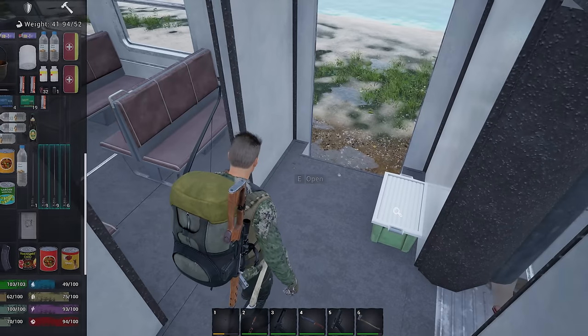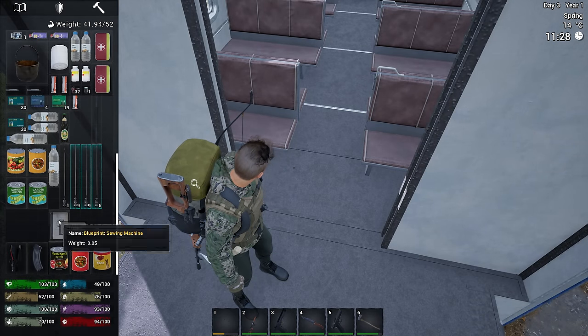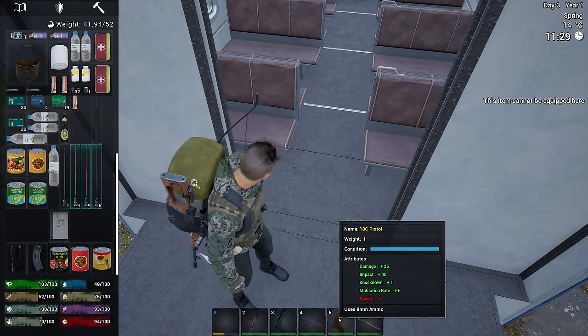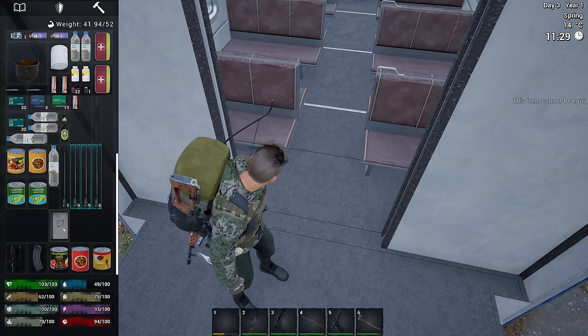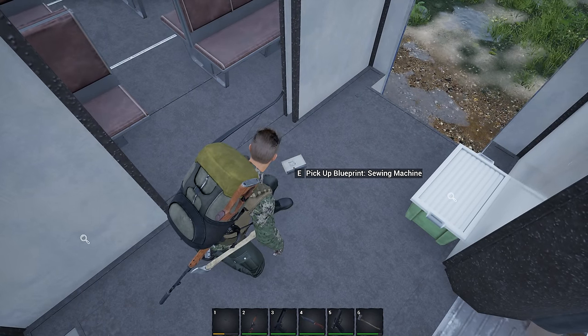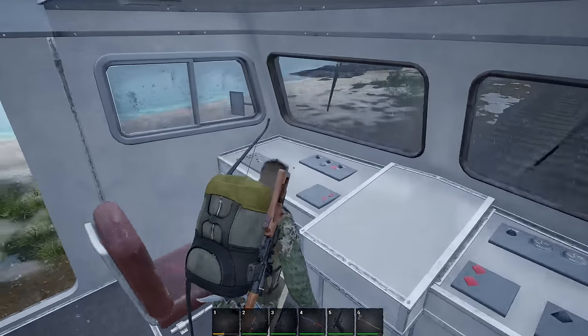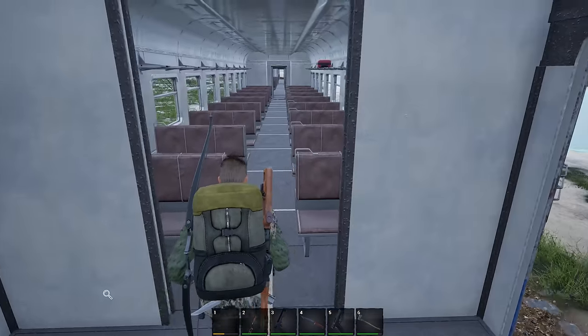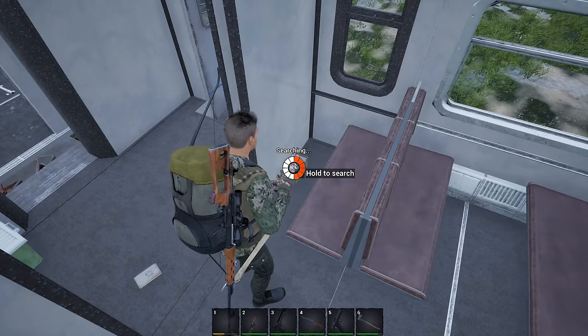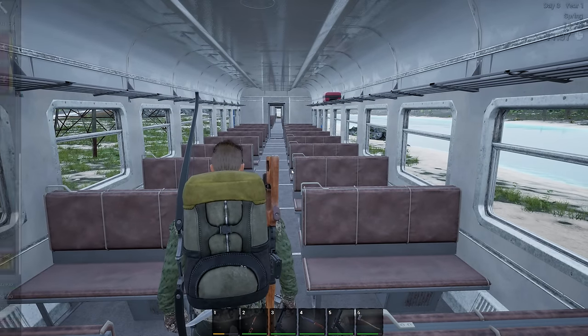Blueprint for a sewing machine. What do we do with these? Do we just read it? Item cannot be equipped here. Pick up blueprint. I don't really know what to do with the blueprints right now - maybe I need something else to learn them, but I don't know what that is.